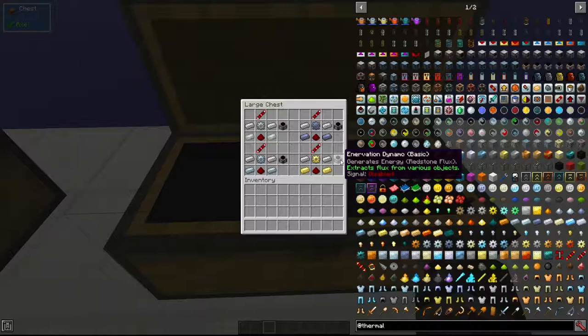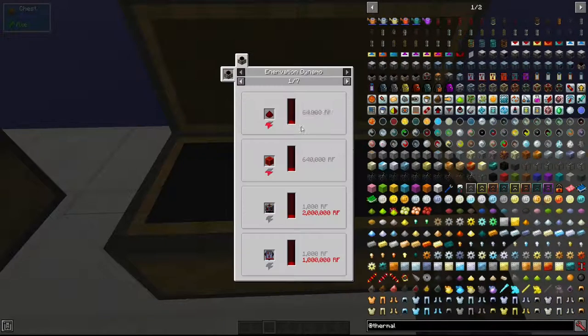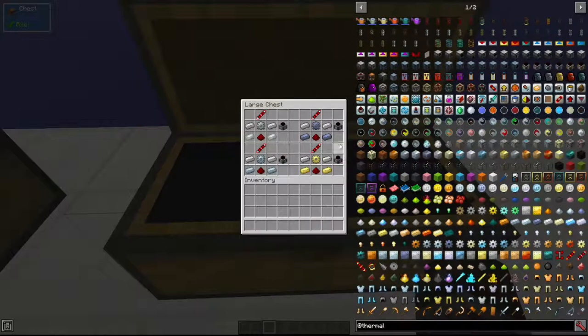Next we have the Innovation Dynamo, which extracts flux from various objects — things that hold a charge, like redstone, capacitors, and anything that holds energy. This is made with an electrum gear, two electrum ingots, a redstone dust, two iron ingots, and a redstone transmission coil.